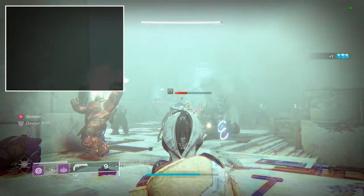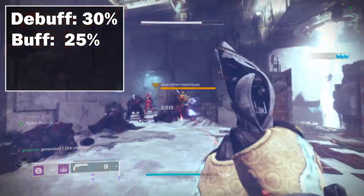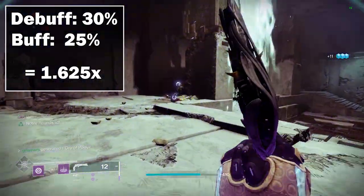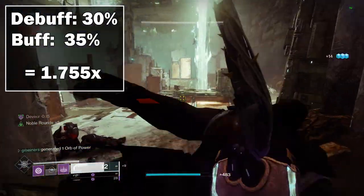Which means that we get a flat 10% increase in damage if you were to use this and have it override a Well of Radiance. Just to show you the math: a 30% debuff and a 25% buff like Divinity and Well combined to give us a 1.625x damage increase, but if we end up adding in Lumina, this jumps all the way up to 1.755.